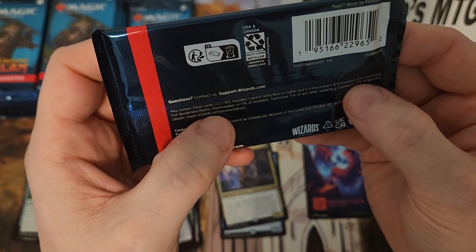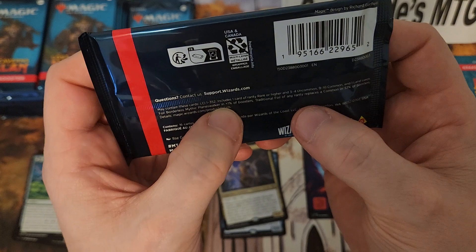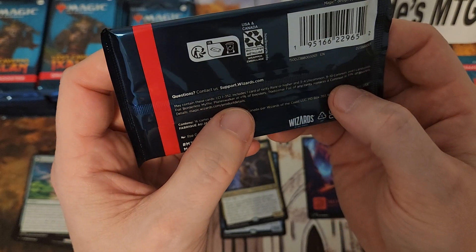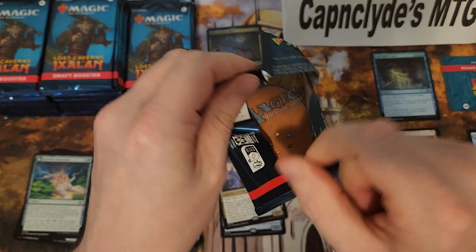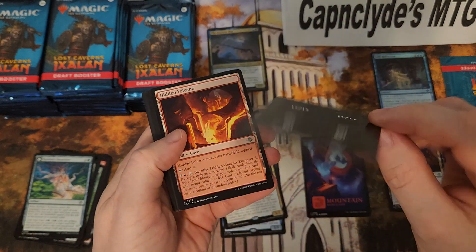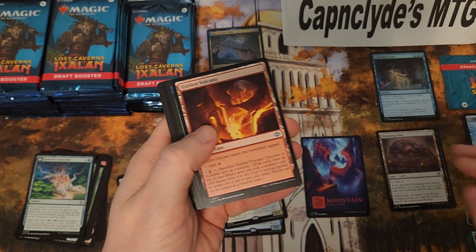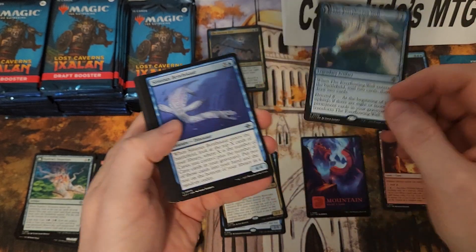Ten commons, one land card, a foil borderless mythic planeswalker — in less than one percent traditional foil of any rarity replaces the common. Well, this is a different kind of token, but okay, token it is. All right, so caves are in the front.